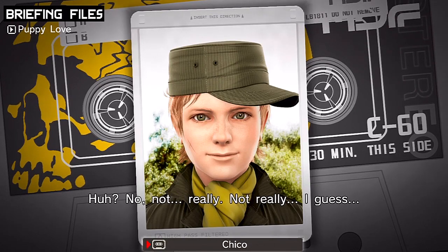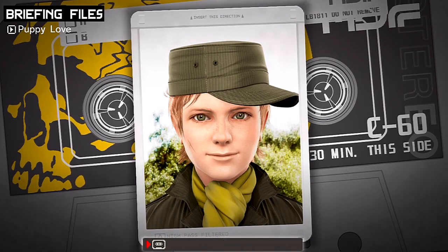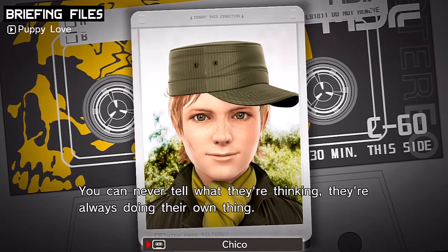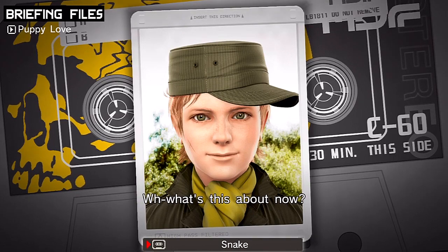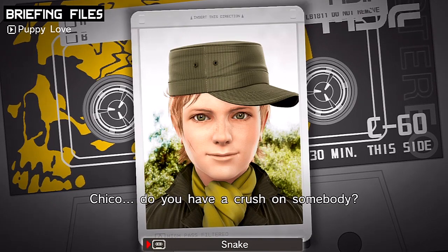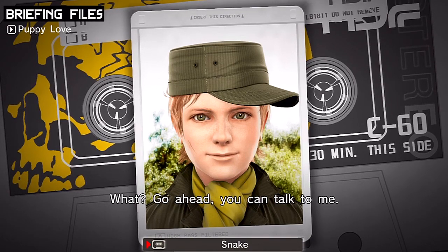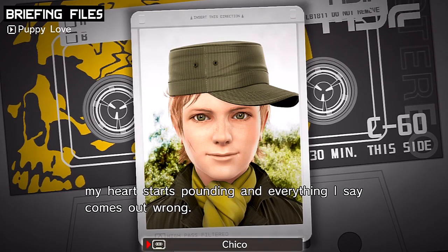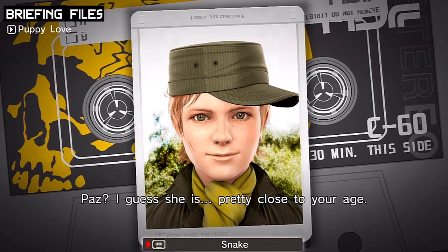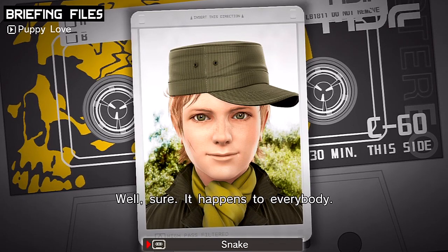'What's this about, Chico? Do you have a crush on somebody?' 'No, it's not that, I just-' 'What? Go ahead, you can talk to me.' 'Whenever I talk to Paz, my heart starts pounding and everything I say comes out wrong.' 'Paz? I guess she is pretty close to your age. Has that ever happened to you, Snake?' 'Well, sure - happens to everybody.' 'How do I talk to her?' 'That is a tough one. Why don't you try talking to her like you talk to everybody else?' 'No, it doesn't work - I freeze up every time I'm around her.'